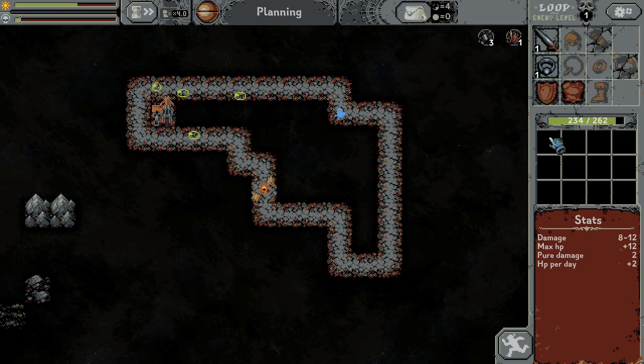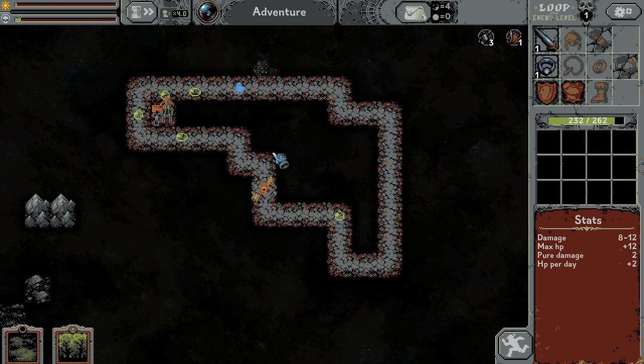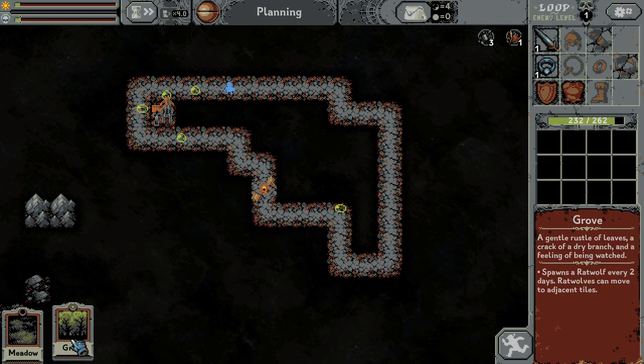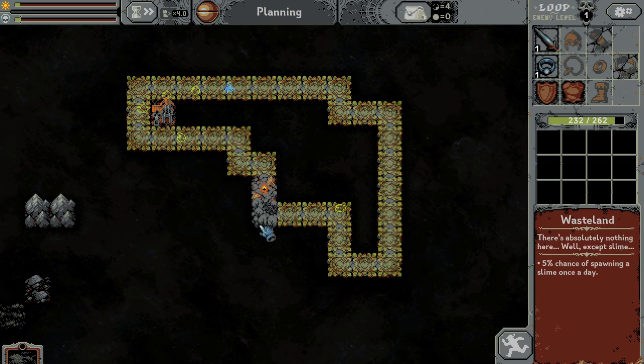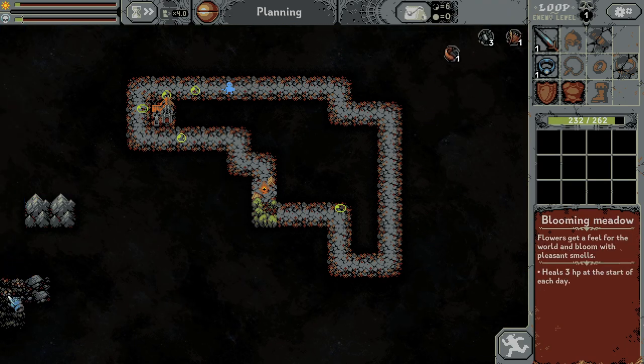I don't know if I want to have more enemies or less enemies. I don't know what the goal in this game is. Maybe less is better. Hard to tell. Groove spawns the rat wolf, so rat wolf will be there. This will heal me, so you will be there.